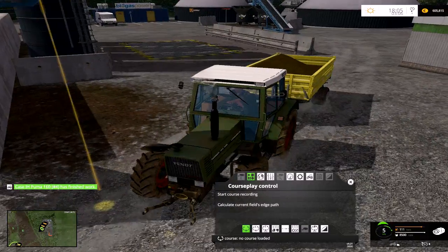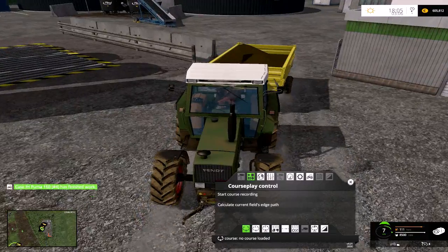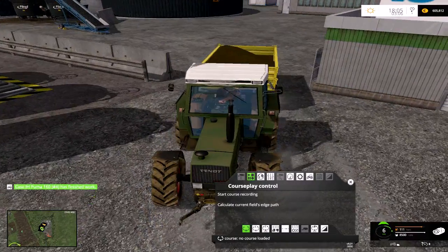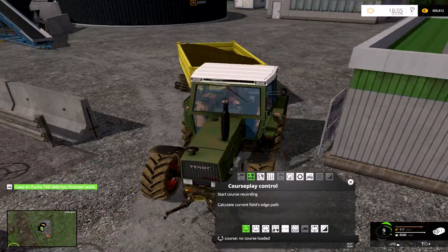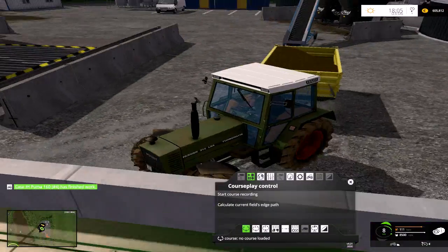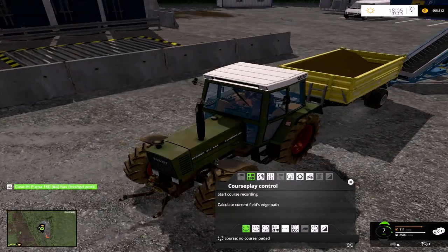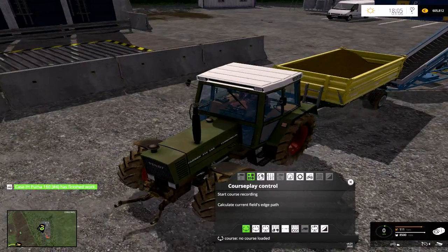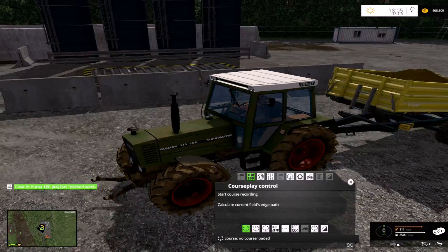We'll also do chaff — we want to put chaff on field 39. Apparently there are bunkers on there to put chaff on so that you can turn it into silage, and you can put a lot more on than what you could ever get in one of these silage bunkers.